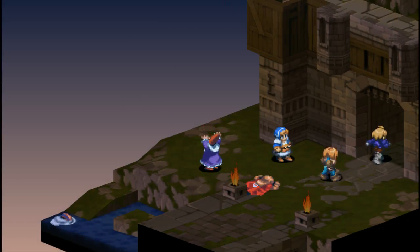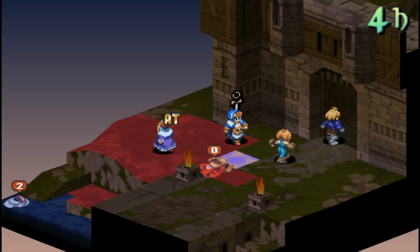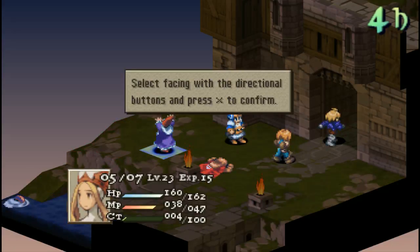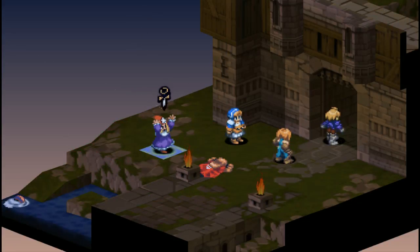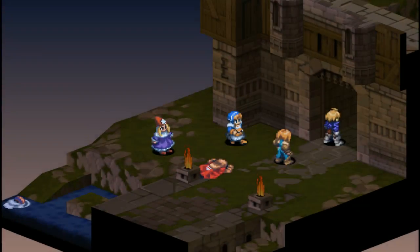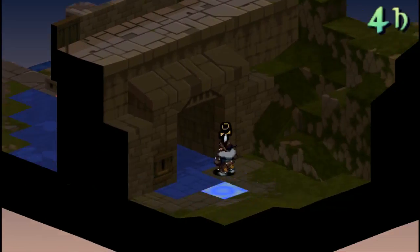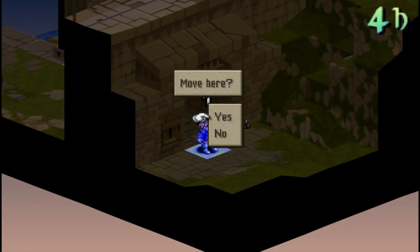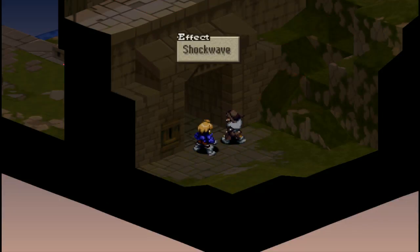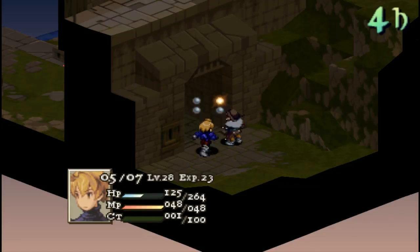I'm grabbing my time mage — yeah, we'll get some abilities out of it. Let's go try to haste on myself just because. Alright, move inside him. I didn't think we'd be trying to tackle that buddy.